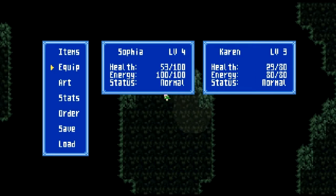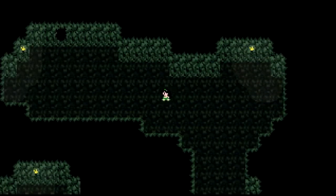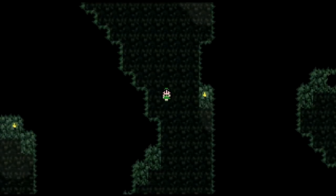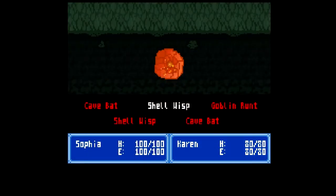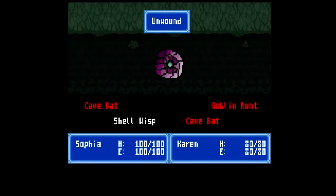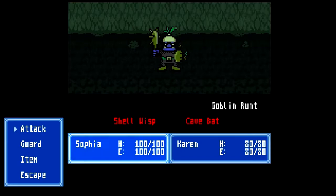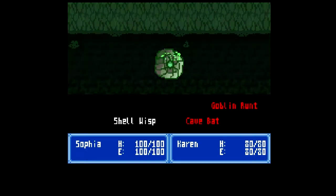So now we have more party members! We're going to start heading back to town, but before we head back I'm going to do a little bit more exploring here. I didn't switch back to the scimitar yet, but there's a reason for that — I want to see if I can learn some new skills. Because as you can see, Karen has a multi-shot bow, so I'm gonna see if I can get something like that on Sophia.